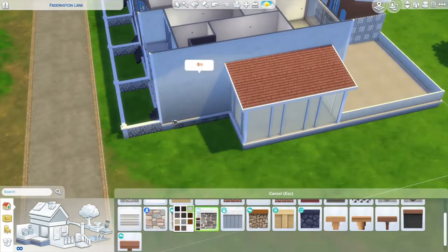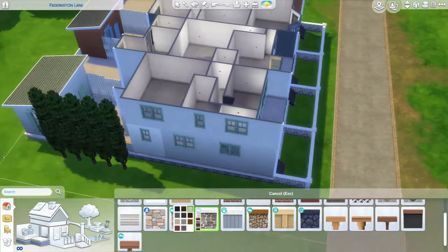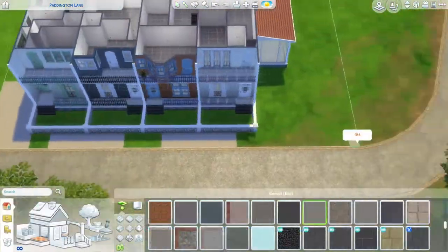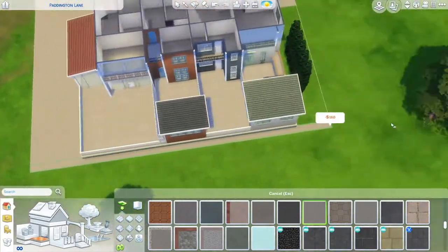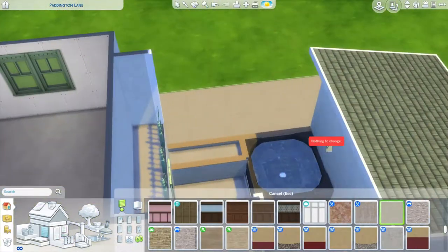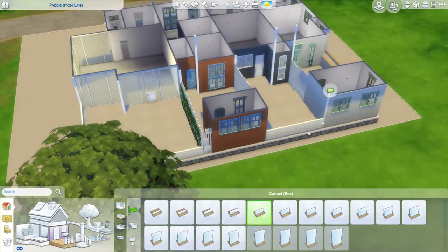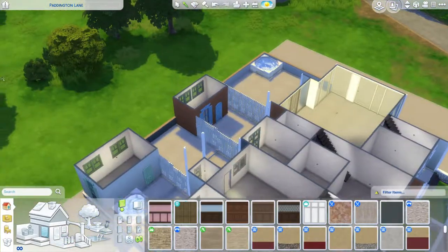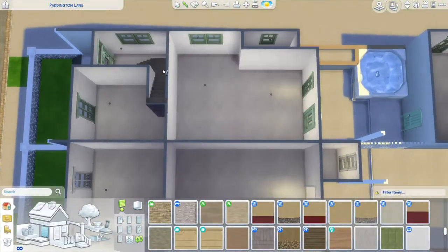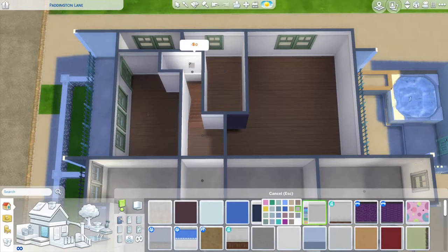I added that extra bed to allow a bit more freedom — so if you want two sims living in your home, or your sim and a pet, you could. If you want your sim, a pet, and another sim, you could always just replace one of the offices with a bed. I did try to put a bed in the greenhouse and was going to make it two bedrooms, but I ended up turning it into an office instead.